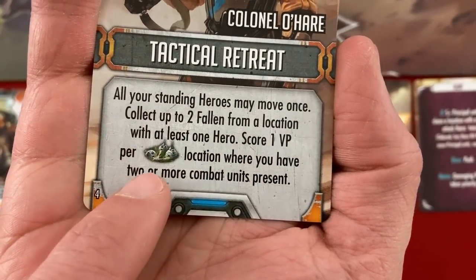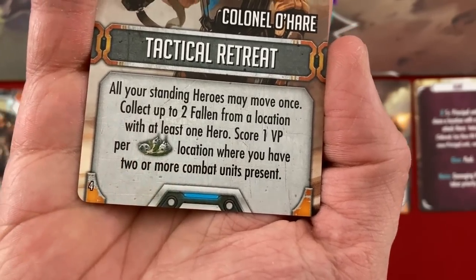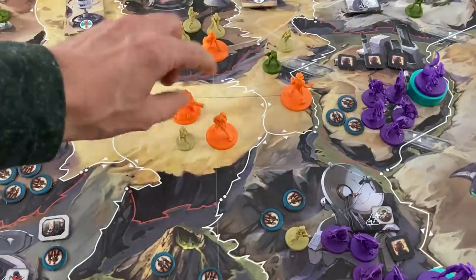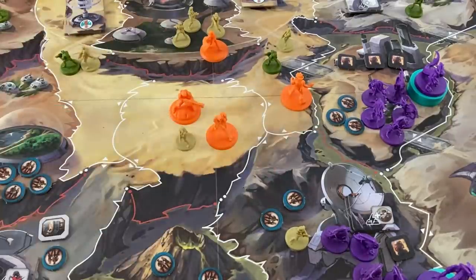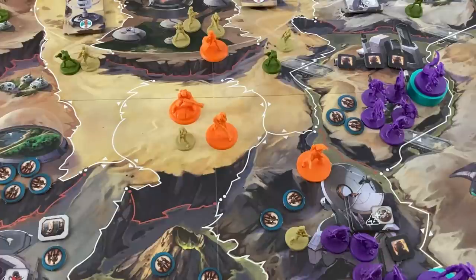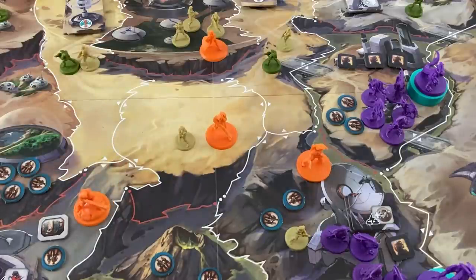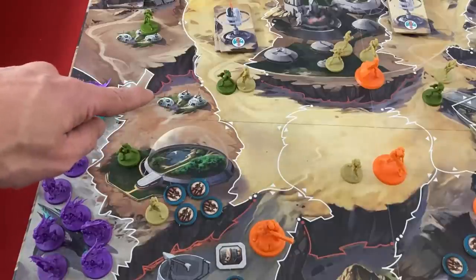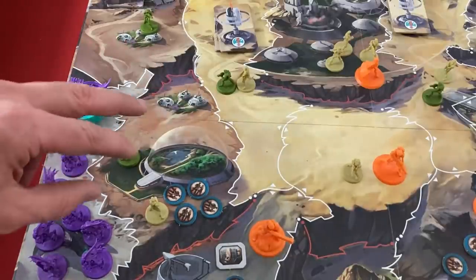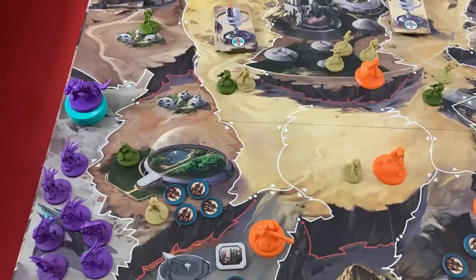Colonel O'Hare's ability: move once, collect up to two fallen from a location with at least one hero, and score one victory point per settlement location where you have two or more combat units. I'll move Sergeant Keeler toward the fallen so I can get him there next turn, move Colonel O'Hare down to attack and rescue a fallen for free, and move Mac the sniper to help defend the western vent. The Doctor stays in the city. I score one victory point — back to 10.